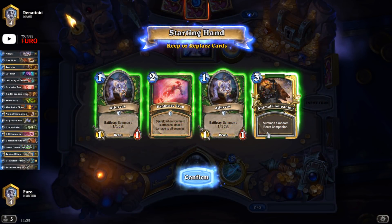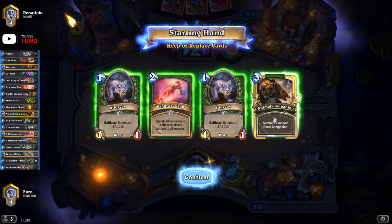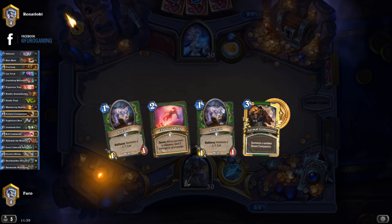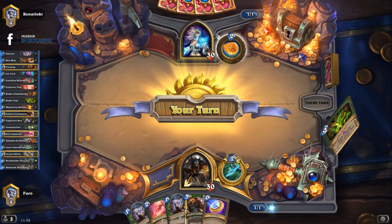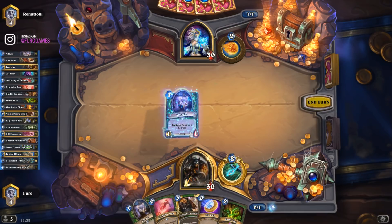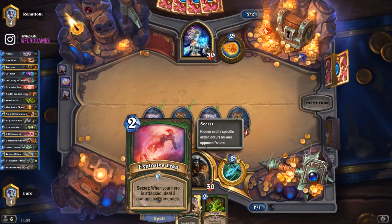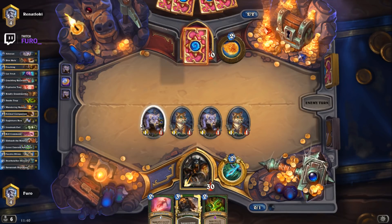Our first opponent is a mage. We have a very decent starting hand: double Alley Cat, Animal Companion, and Explosive Trap. The question is whether we want to coin into double cat on turn one, or save the coin for Animal Companion on turn two. I think I'm going double Alley Cat, then maybe use Snake Trap on turn two or use our hero power. Explosive Trap is not as useful here as Snake Trap if we want to play a secret.